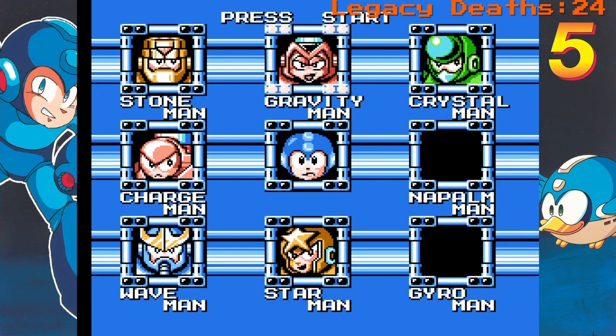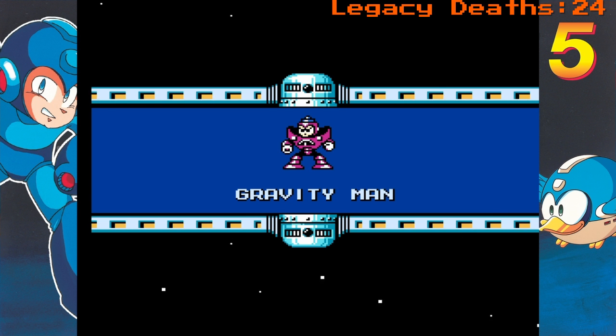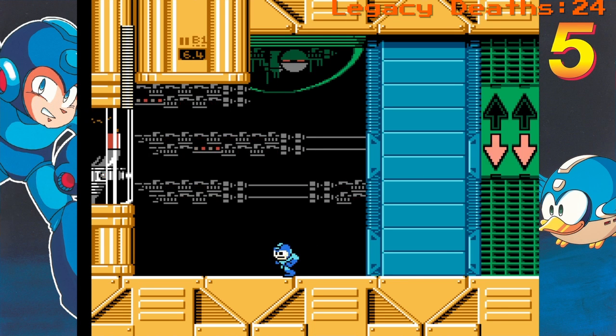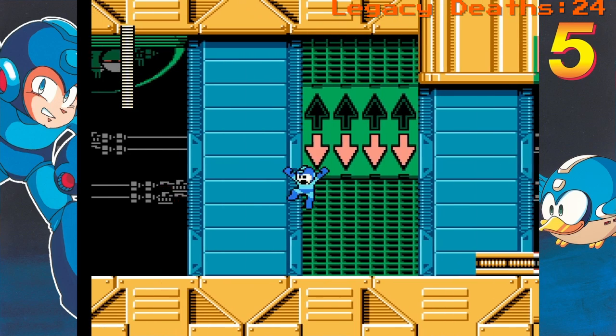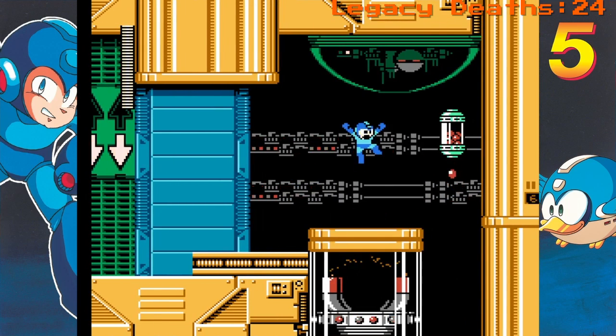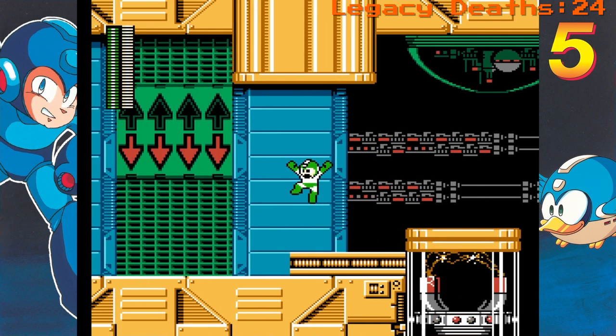Alright, time for the next stage here. We're going to be taking on Gravity Man. Gravity Man is a weird looking robot master - he's probably the weirdest looking guy we've seen so far. His body shape and design just looks pretty weird. The gimmick here with this stage is not very apparent at first. You see these weird-looking arrows pointing down, and you think, what the heck does that mean? Those arrows are a major part of the gimmick.